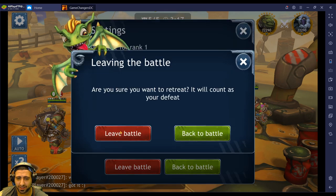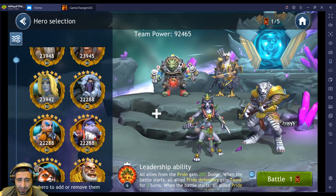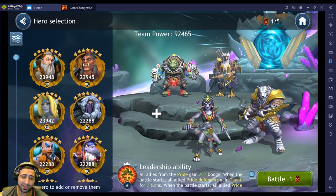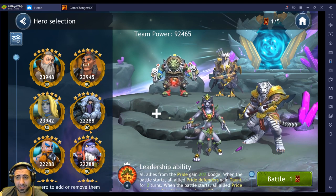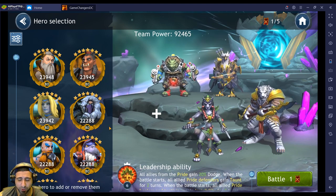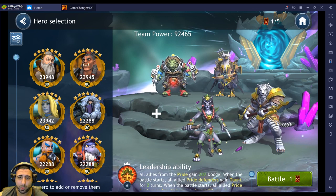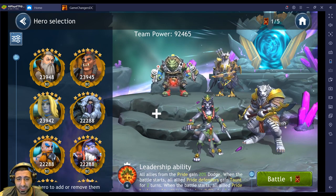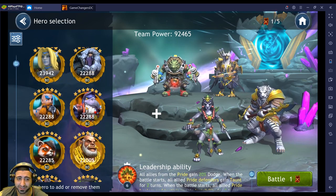We'll try this again even though we're probably going to lose. I'm going to take out Kagi — yeah, he's not good. I wouldn't recommend working on Kagi too much. He is a daily login character so you'll get lots of hero stones for him, and most likely the next legendary champion will need Pride champions. But don't over-invest — don't get him to Gear 11 just yet unless everyone else is maxed out.